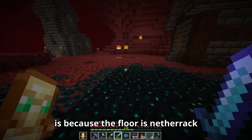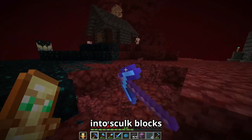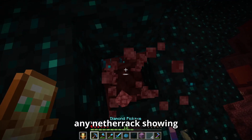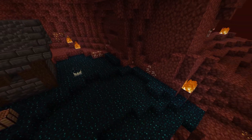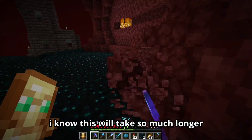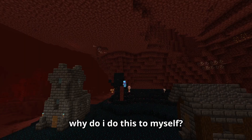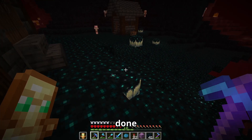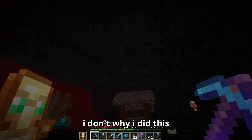I think the reason why it doesn't look that good is because the floor is netherrack and not skulk. So let's get back to it, changing this entire place into skulk blocks. For this part, I don't want any netherrack showing because I want it to look like the nether has been fully turned into the deep dark. Let's change this entire ceiling to deep dark too. After about two hours of placing, I got the ceiling done. I also filled in this entire area with skulk.